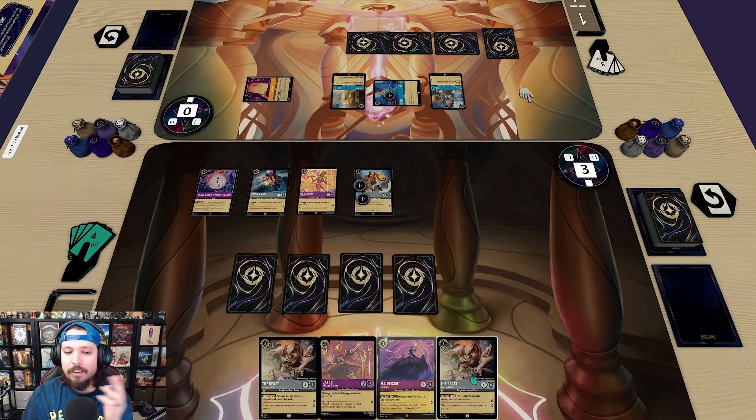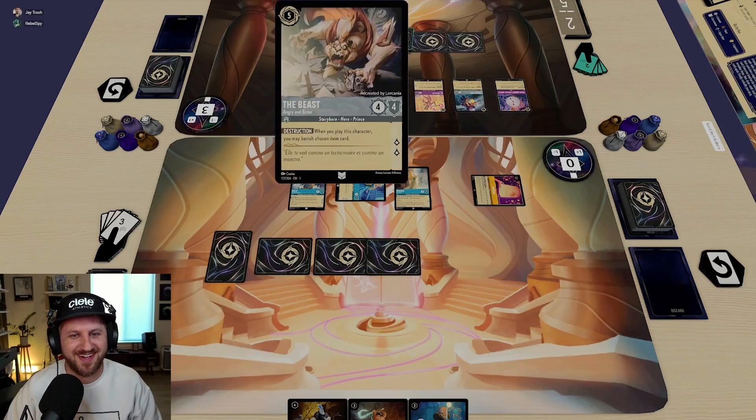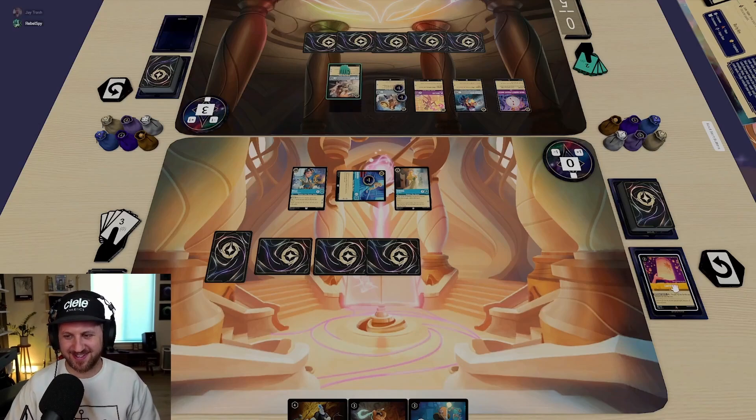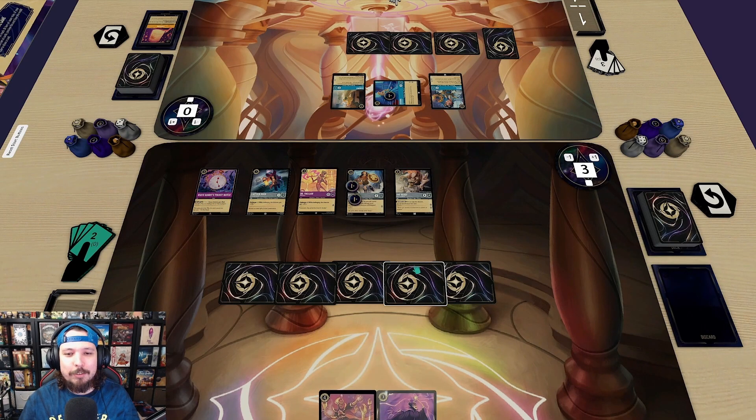Having two Beasts is kind of sweet, but I'll put a Beast into ink because I can play a Beast now, get rid of his Lantern, and I'll still have Jafar for the White Rabbit Pocket Watch. Maleficent lets me draw a card, which is super valuable. So I'll put Beast into ink and play Beast to take out the Lantern. Unfortunately I don't have ink to use the White Rabbit Pocket Watch — I wanted to get rid of that Lantern so it's not useful right now.